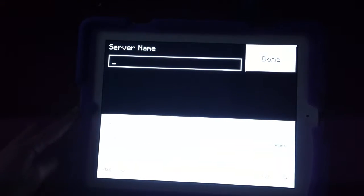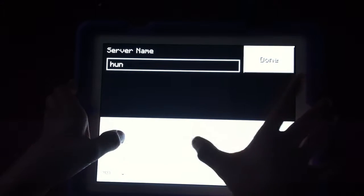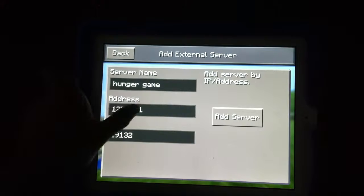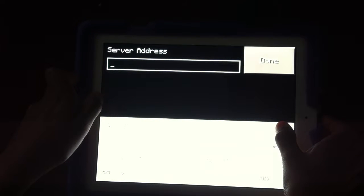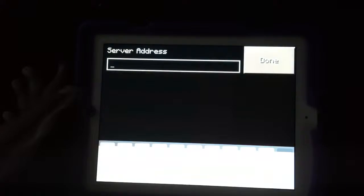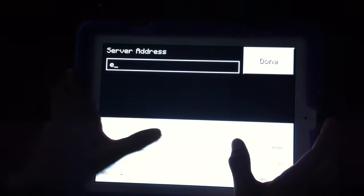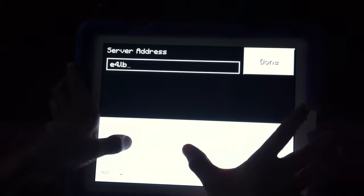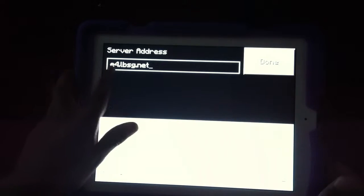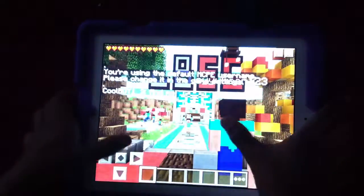Click server name — it does not matter about the server name, so I'm just gonna write 'Hunger Game'. The server address is the most important thing. If it's wrong it's not gonna work, but if the name is wrong it will still work. The address is going to be e4.lbsg.net, then add server.